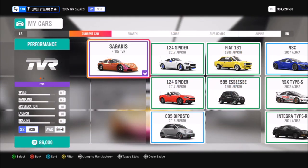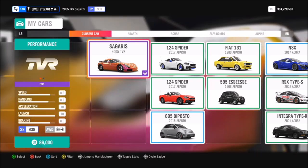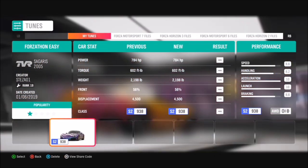So this is the 2005 TVR Cigaris — it will set you back 86,000 credits in the auto show, or you can pick one up for a little cheaper in the auction house. Now there is a Forzathon edition of this car, but sometimes the Forzathon edition cars don't necessarily work for the Forzathon events, so we're just going to stick with the standard one for this Forzathon.